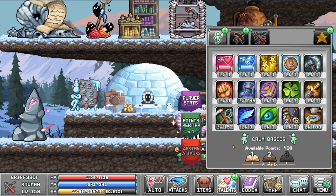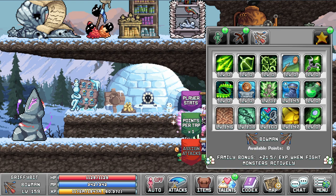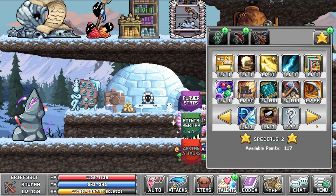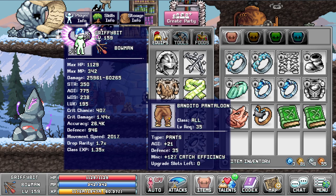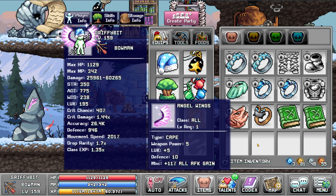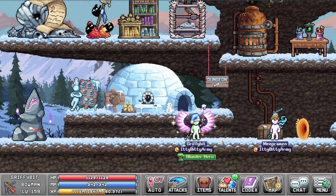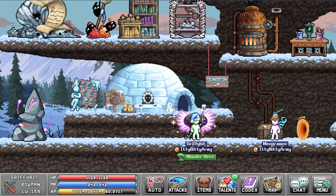Let's quickly go over my talents to show stat priority. I've already upgraded these to max talents so there'll be slight variations. Here's tab one, tab two, and tab three — pause if you need to check. For my inventory, I have feral leather rings, Bandito Pantaloons, Bandito Boots, and Serrated Rex Rings. I also have the Snoozy Cap for 10% AFK gains and Angel Wings for 11% AFK gains — so about 21% more than a standard build. I'm also running a candy for 6% AFK gains and a Blunder Hero trophy for another 3% AFK gain.